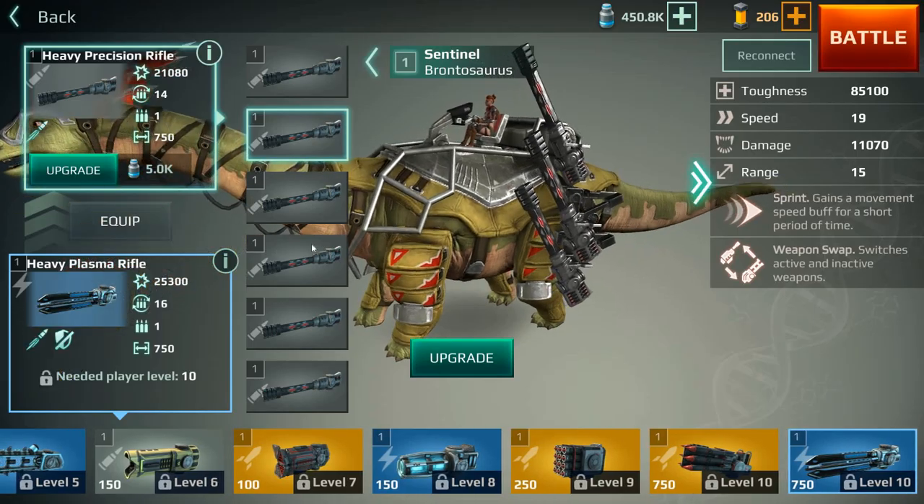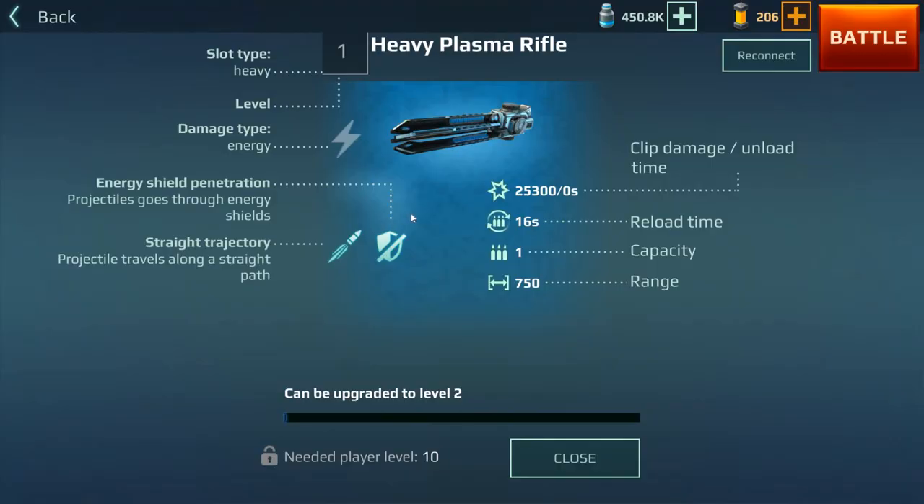Finally, the heavy plasma rifle. Like plasma rifles we've discussed before, this one acts as a sniper rifle — long cooldown period but excellent range, and it's perfect against metallic dinosaurs.